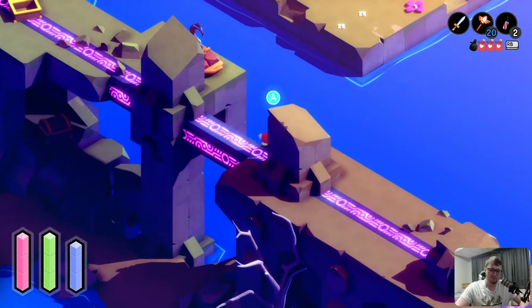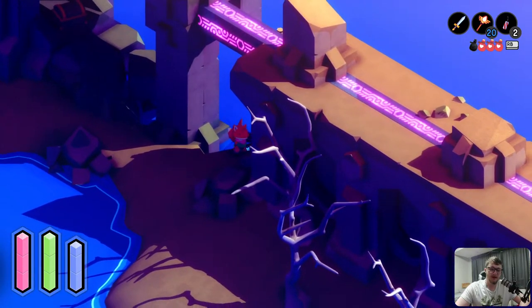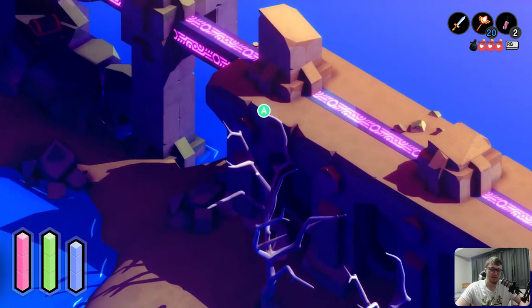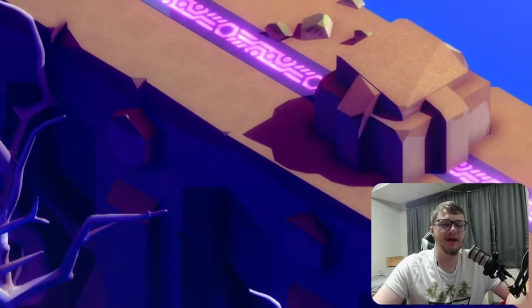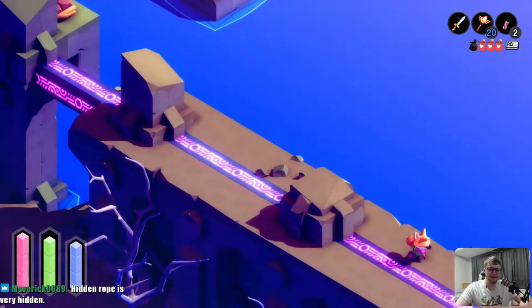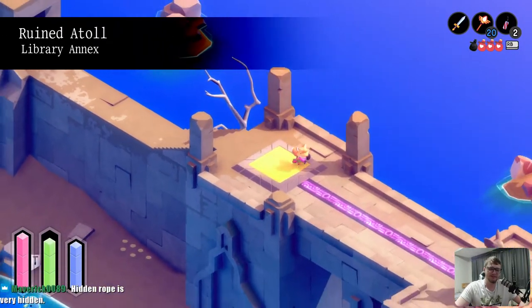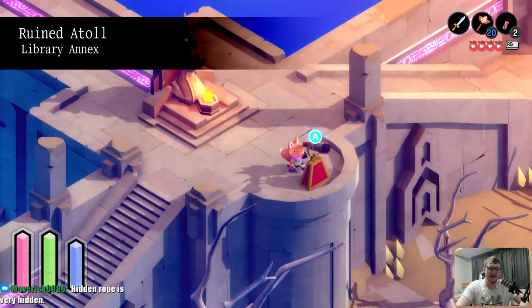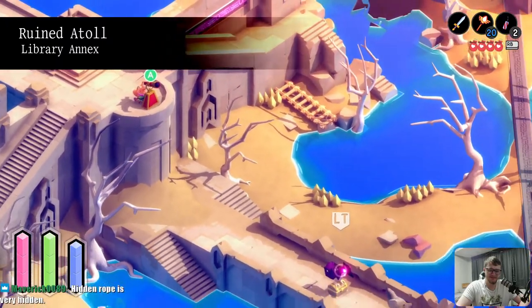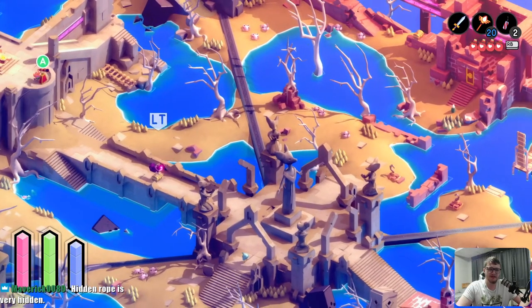There's a rope here — there's been a rope here the entire time! Are you kidding me? I could have just climbed up! I didn't know that — how would I have ever found that? The hidden ropes are very hidden. They do a lot of that where if you want to backtrack, they just hide it and you need to not see where it is before you're supposed to.